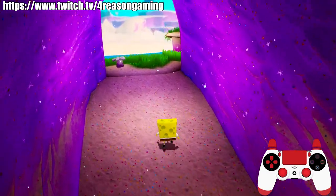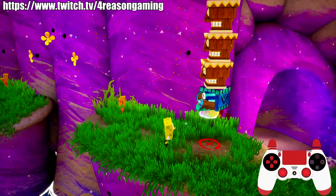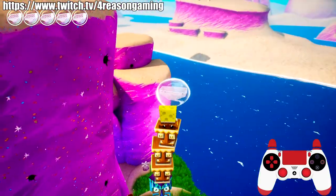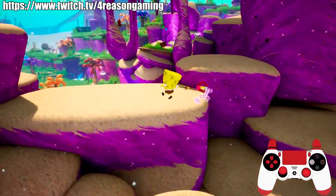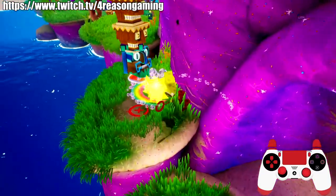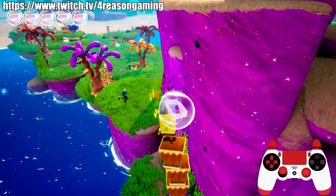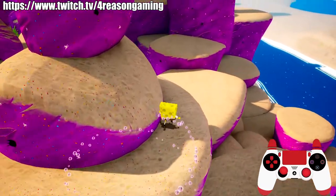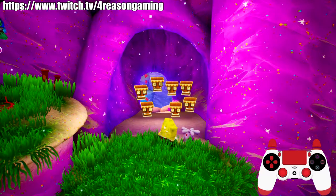Moving on — still in the cave, there are many ways to get up to Gary and the spatula up there. Method one: jump on this tiki, then jump all the way to the top, do a double spin to the right area. Method two, slightly easier but a little slower: jump on these crates, double spin up to this spot, jump to your left, then jump up — you're at the same spot.